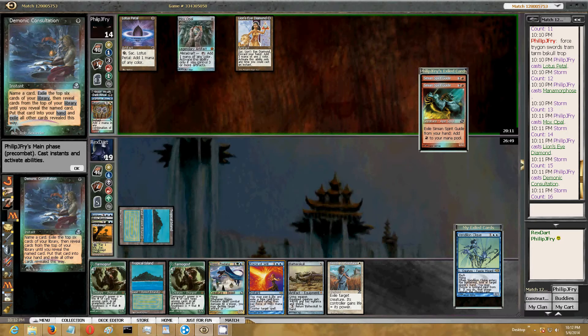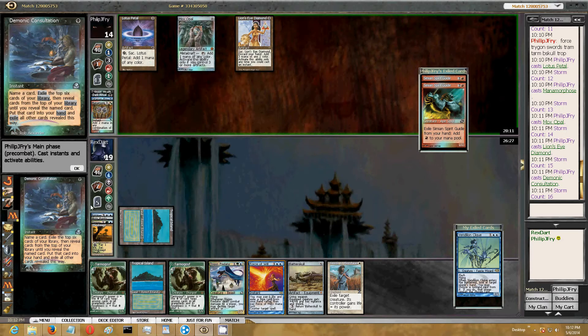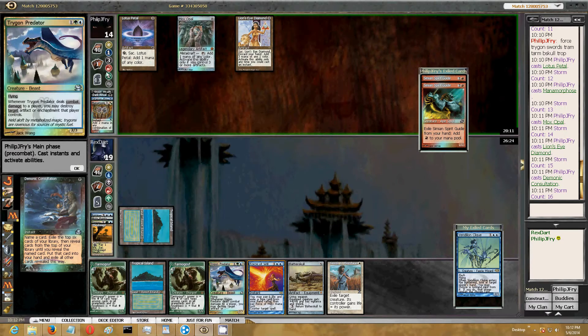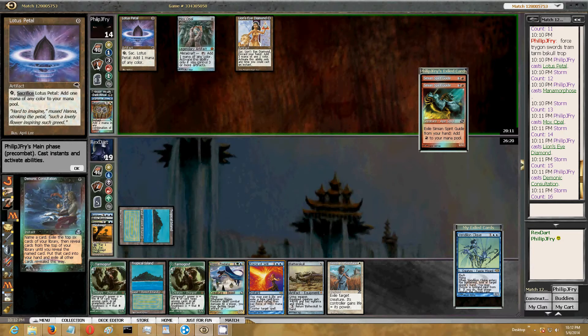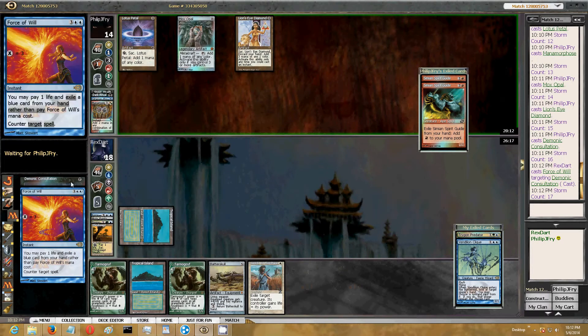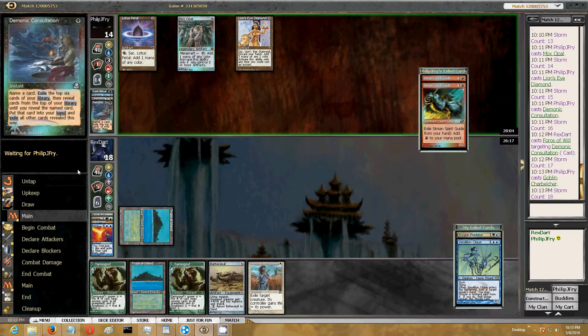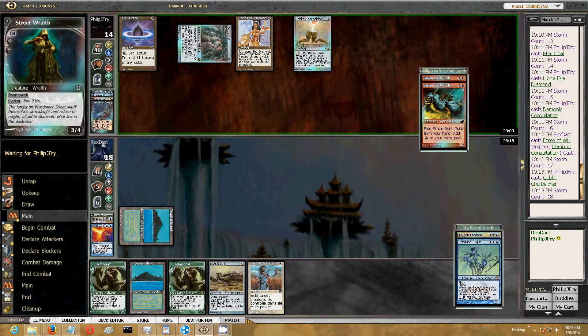If Charbelcher's the last card in his hand, his Demonic Consultation is going to try to find one of his last two Pacts, in which case he wins. If Charbelcher's not the last card in his hand, he would be consulting for that. But presumably he knows I have Force. I would expect the last card in his hand to be that anyway. It was the last card in his hand, so it doesn't matter - he would have gotten the Pact of Negation off of that anyway.